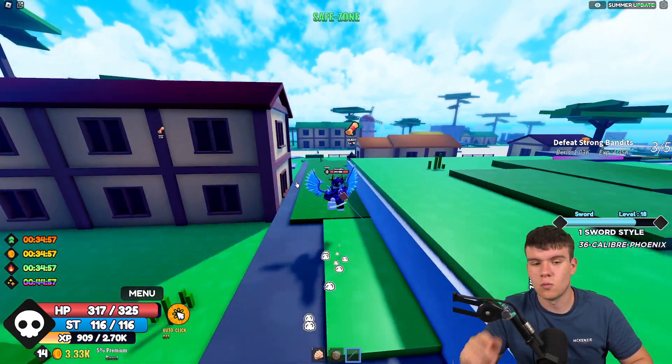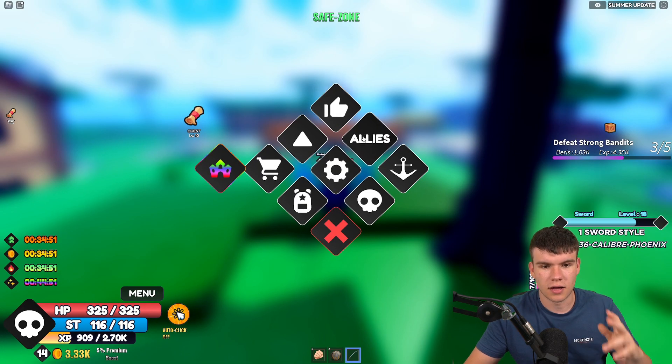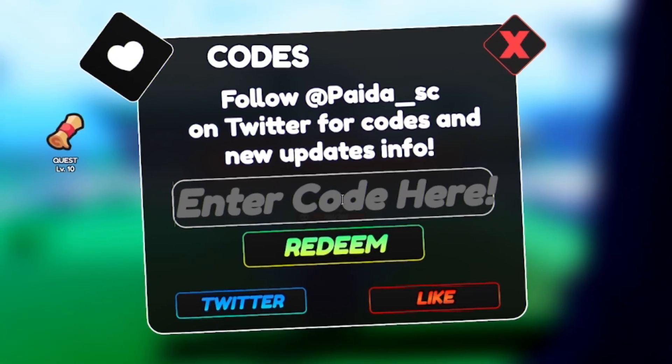If you do not already know how to claim codes in One Fruit Simulator, go to the left, click on Menu, then click on Codes at the top and the code menu will come up. These are in no particular order, let's just get into it.